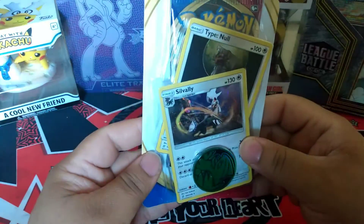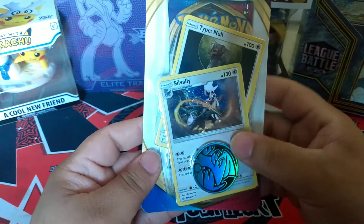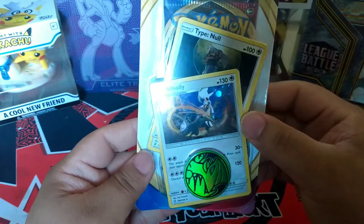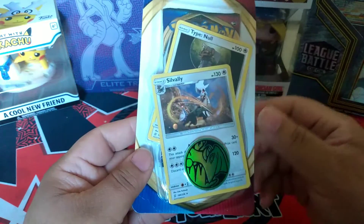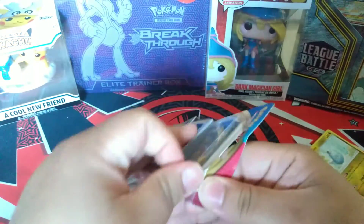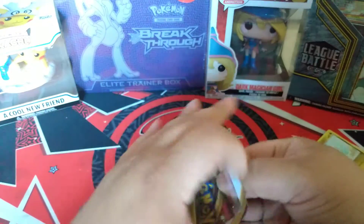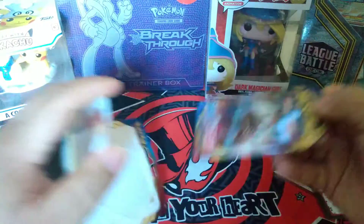Same thing — it comes with the Sovali and Type Null promo cards, or not really promo cards, it's the actual cards from the set. Hollow foil and the coin. So hopefully we can pull something really good. I mean, I'll take anything.